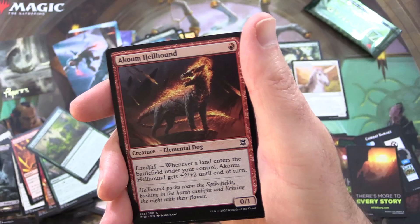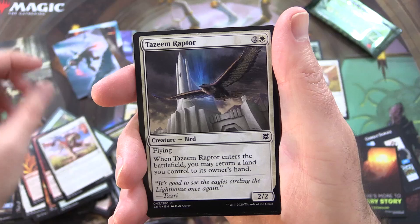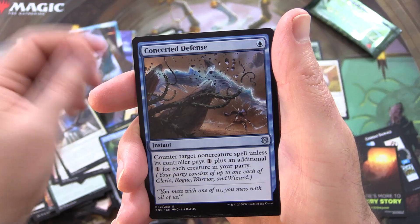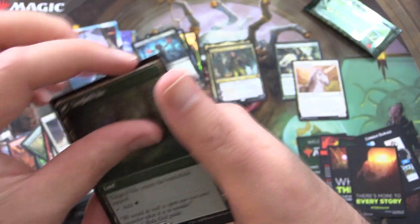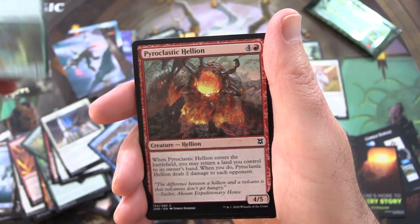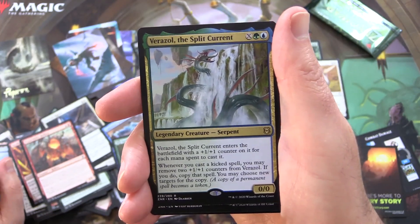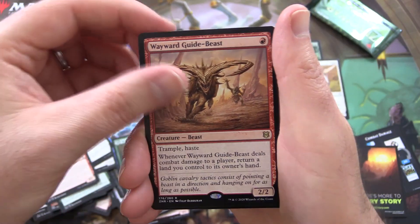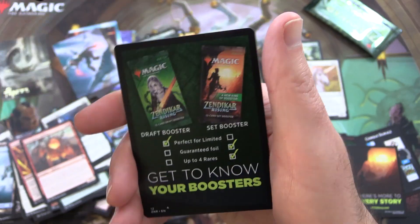And an Island. Akoum Hellhound. Prowling Felidar. Tazeem Raptor. Soaring Thought-Thief. Uncommon Skyclave Plunder. Concerted Defense. Tangled Florahedron — on the other side we have Tangled Vale. Pyroclastic Hellion. And another duplicate here — Verazol, the Split Current. Wayward Guide-Beast. Another rare — foil McKindy Ox. And from the list: nothing.